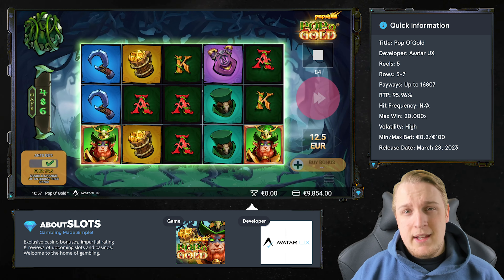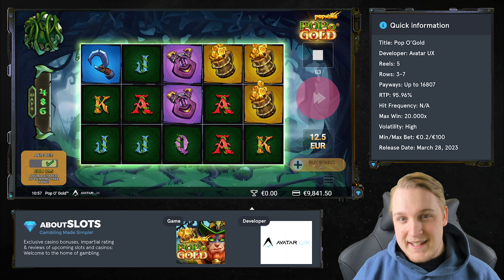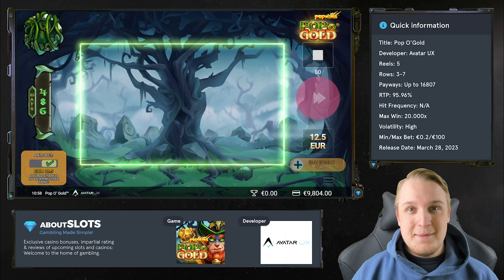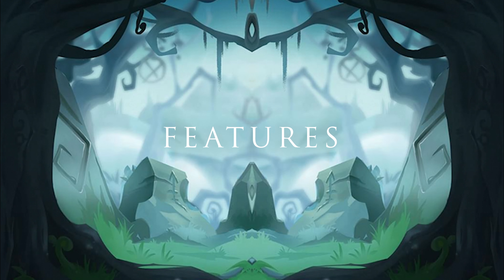Pop O Gold is played at an RTP of 95.96%, high volatility, and offers a max win of 20,000 times the bet.